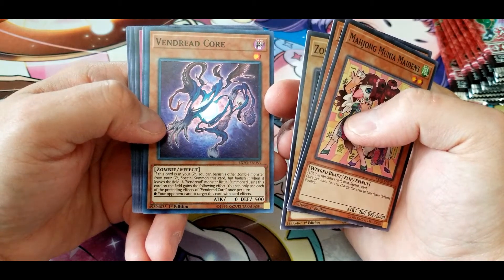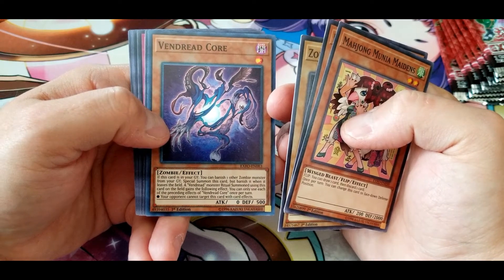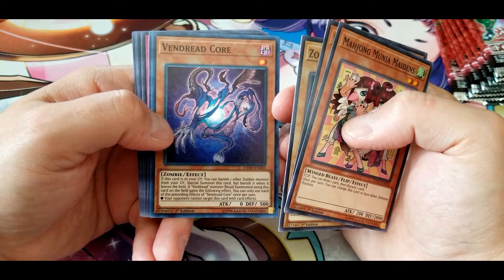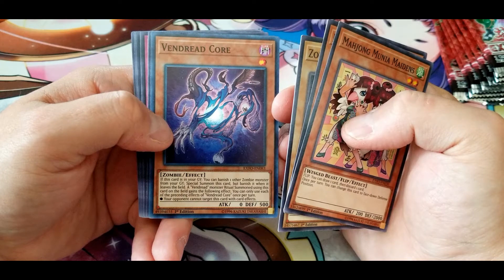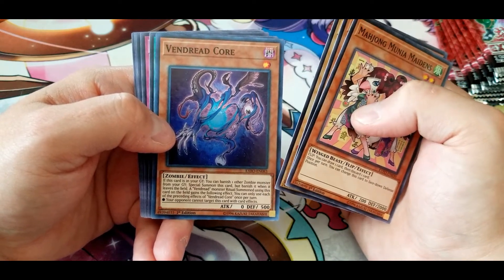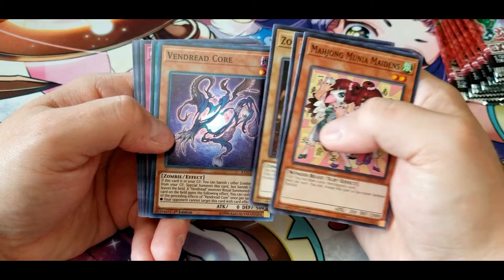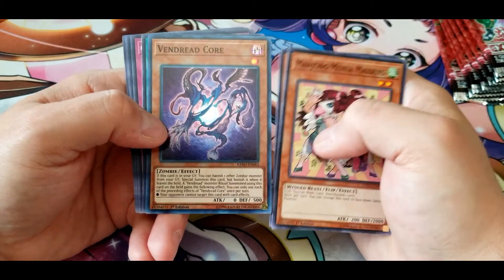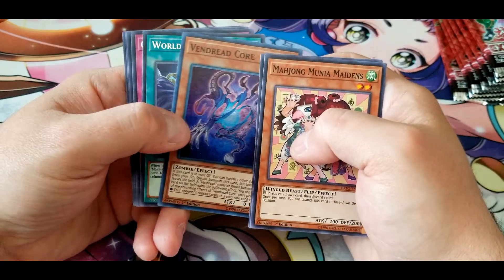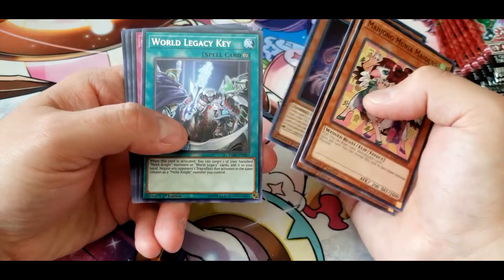Vendred Core: if this card is in your graveyard, you can banish one other zombie monster from your graveyard and special summon this card, but banish it when it leaves the field. A Vendred monster ritual summoned using this card on the field gains the following effects — your opponent cannot target this card with card effects. Honestly not sure how I feel about this one — it gives a nice effect to Vendred ritual monsters, but it's easy enough to bring out so you can add it on. And it's not like you don't care if your zombies are in the graveyard.